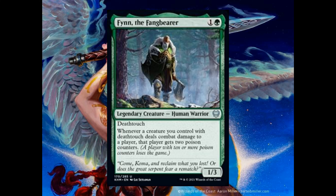Leggara Gladewarden costs 3 and 1 green. It's a 3-3 with a channel link ability: 2 and 1 green, tap, exile a creature card from your graveyard to put two plus 1 plus 1 counters on target creature. Activate this ability only at sorcery speed.